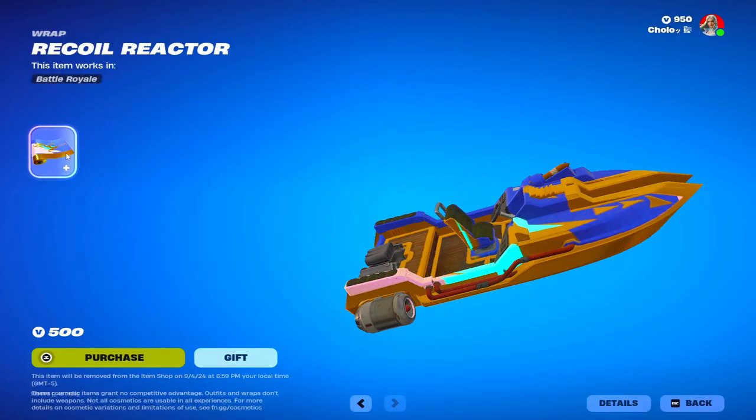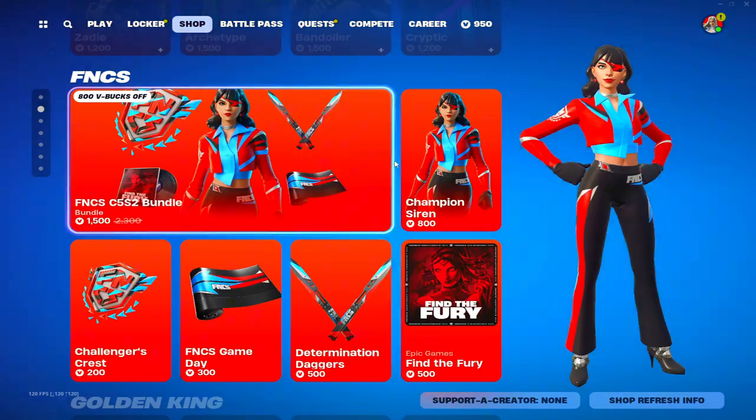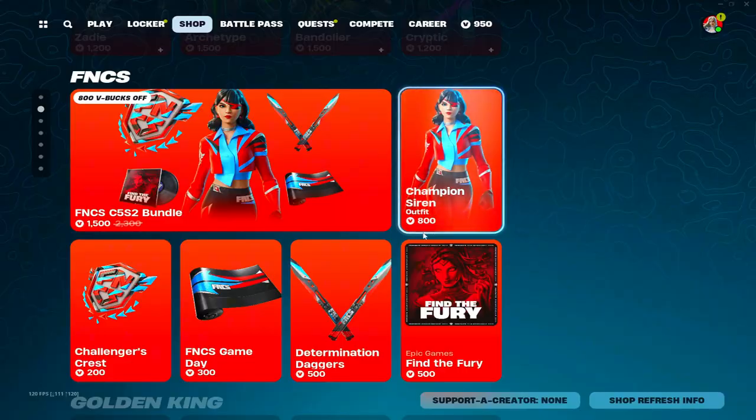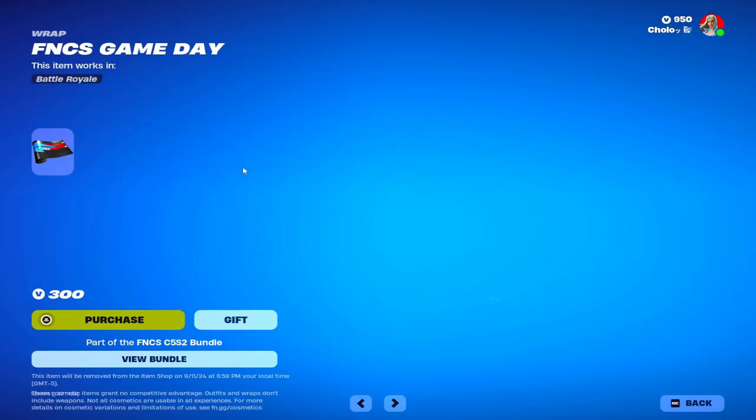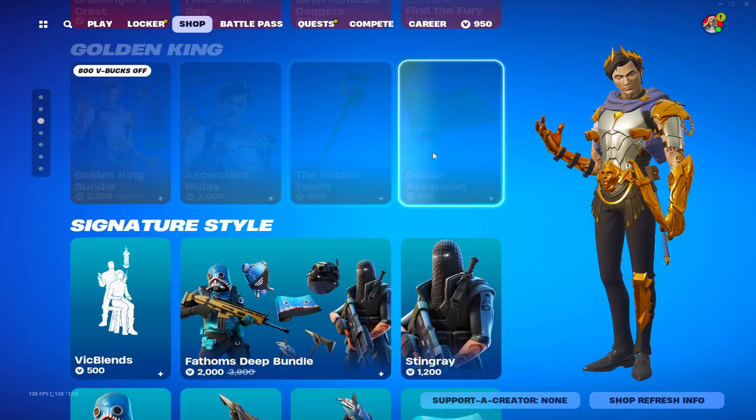We got Competitive Crest, Recoil Reactor, the Cosmic Infinity skin, and Champion Kira skin. More FNCS stuff: Champion Siren, Determination Daggers, FNCS Game Day, and the Challengers Crest. Then we have Golden King, and we still have Minus.